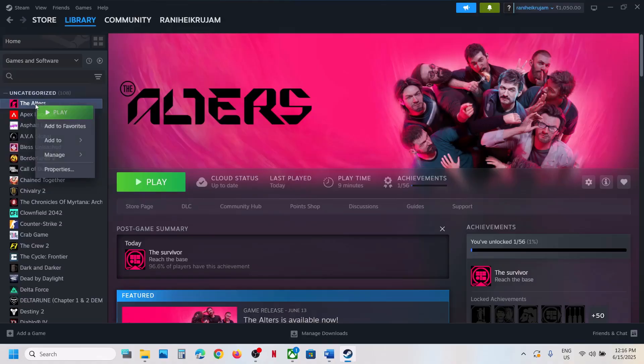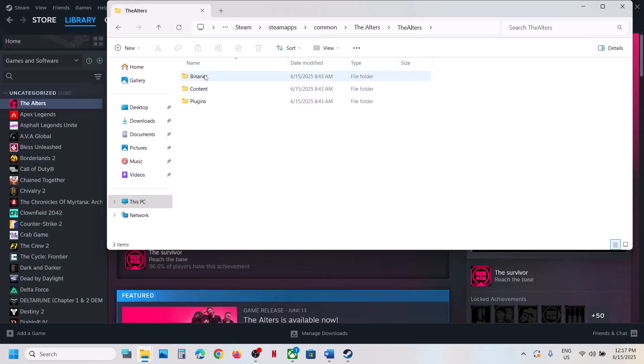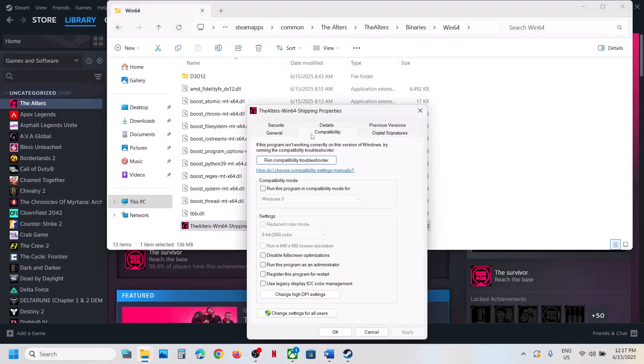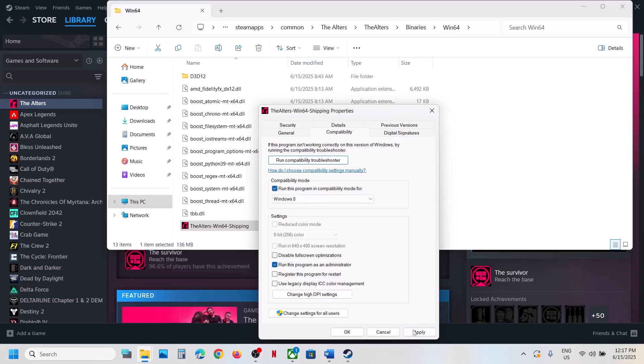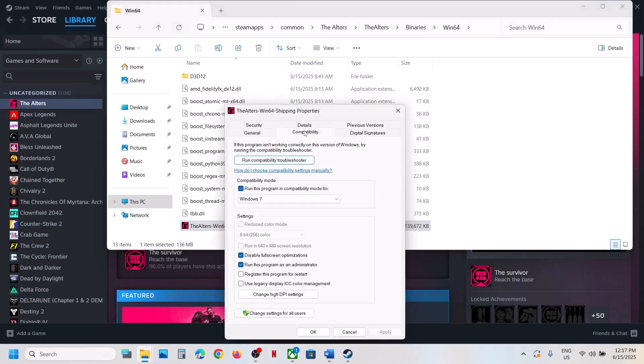The next step is to run the game from the game installation folder. For Steam users, right-click on the game, select Manage, click Browse Local Files, open the Altars folder, Binaries, Win64, and double-click to launch the game from there. If that does not work, right-click the exe, go to Properties, go to the Compatibility tab, and put a check on Run This Program as an Administrator, hit Apply, click OK, and launch the game. If still not working, try selecting Windows 8 or Windows 7 compatibility mode, or put a check on Disable Full Screen Optimization.